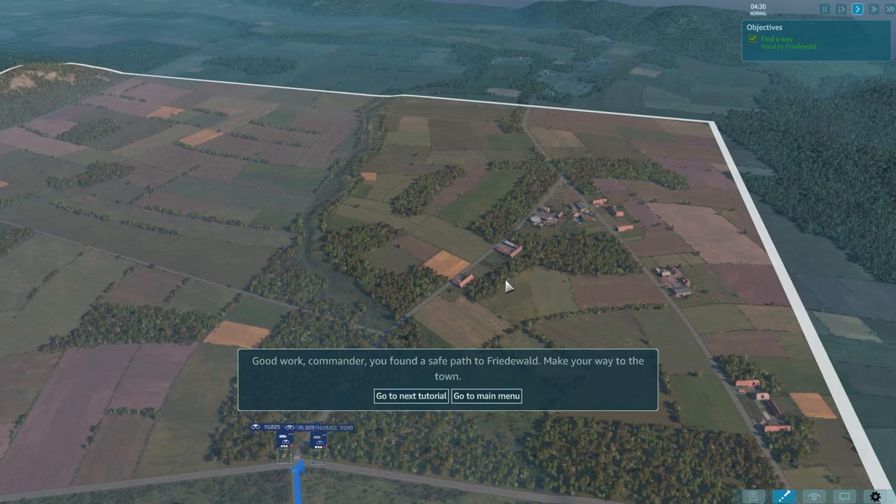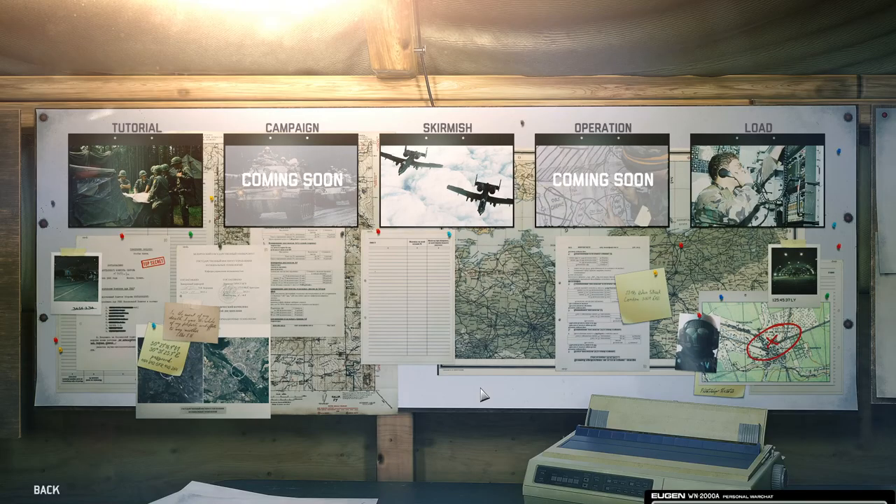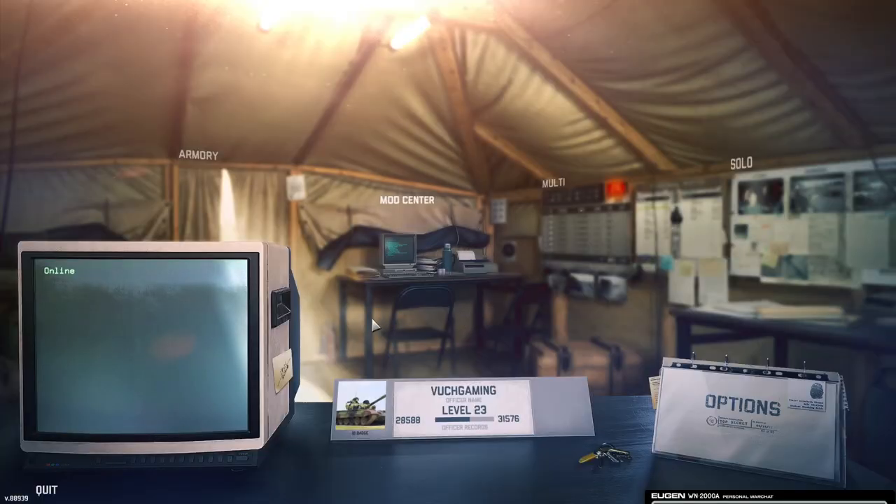Good work commander, you've found a safe path to Friedwald — make your way to the town. Nice. I'll stop this recording here and do the next tutorials in a different video.